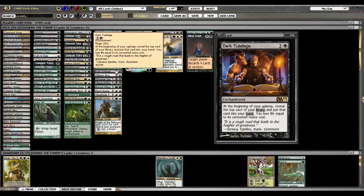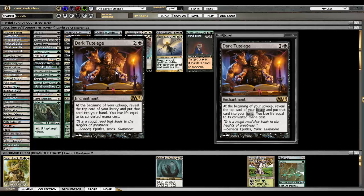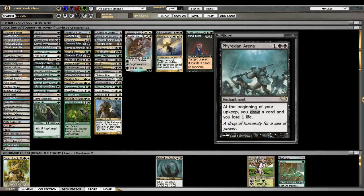Dark Tutelage — it's like Phyrexian Arena but costs you more life and less black mana. There have been cases where I've had Dark Tutelage, Phyrexian Arena, and Dark Confidant out, and you're just paying like five life a turn — but it's awesome. The card is good. Most decks are playing huge spells, but it's nice that there's a deck that can take advantage of it. Oblivion Ring gets rid of anything — you don't even specify what — and it can be tutored with Enlightened Tutor.